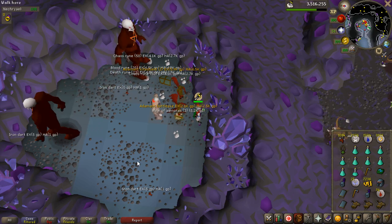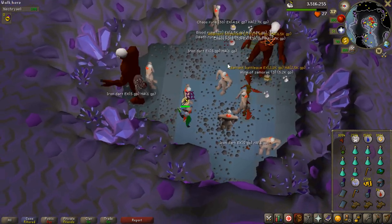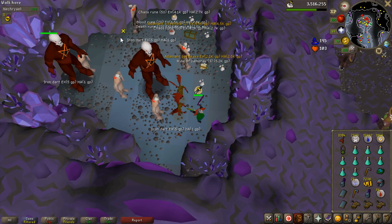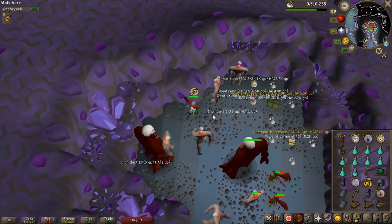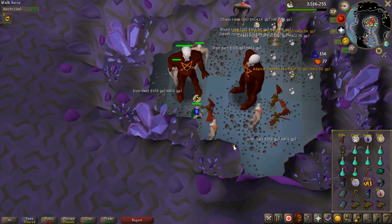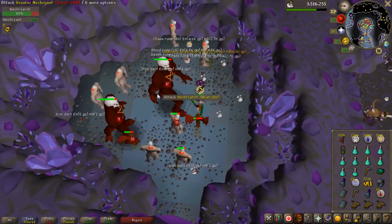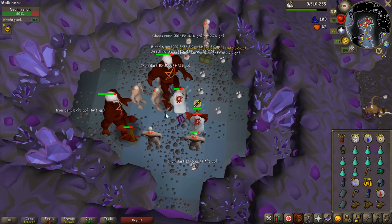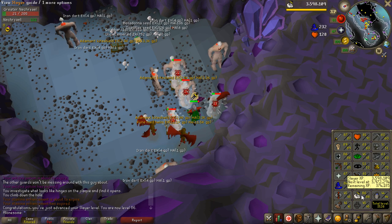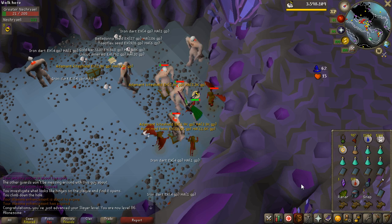I have never seen this before — I just spawned two necriarchs at the same time. That's going to be interesting to try to kill with no food. I think I can barrage them and just kite without taking much damage. The necriarchs themselves don't do that much damage; it's the death spawns they spawn that can hit quite a lot. So I'm just going to kite, freeze them, and I should be good. I wasn't even looking, but I just got 86 slayer — only one more level and then I can kill Kraken, which is going to be really nice.